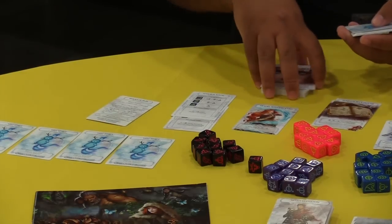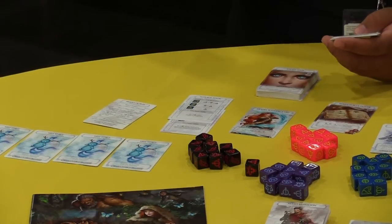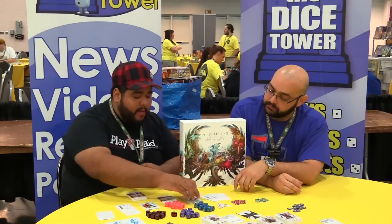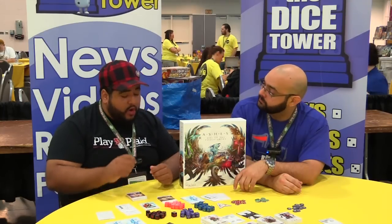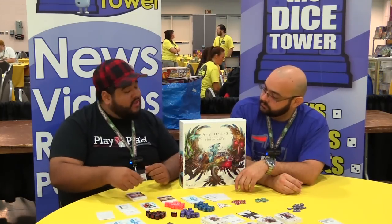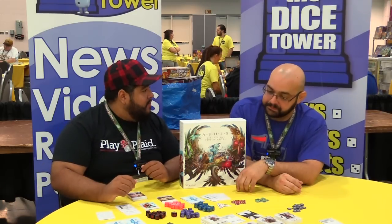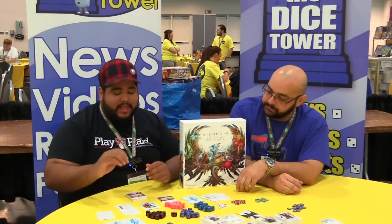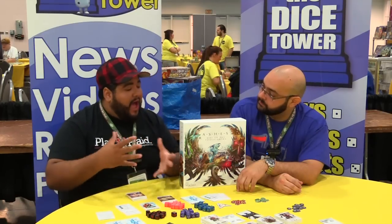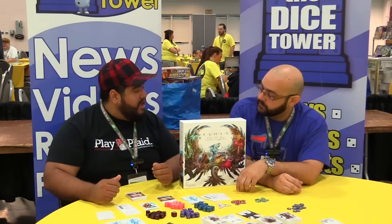Now when does the die rolling come in? At the beginning of each round you are going to be rolling ten dice, and you keep your resources for that round. How you can mitigate the luck is that during your turn you can discard cards from your hand, discard cards from the top of your draw pile, or discard cards from your spell board in order to change the sides of those dice to what you need them to be. So it is going to be very easy to manage your resources — it is just your choice as to how you want to manage them and when to make that sacrifice.